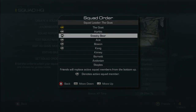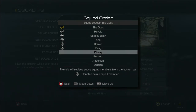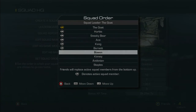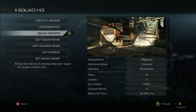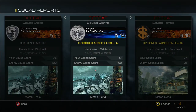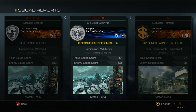When someone joins your squad, it'll bump the bottom player out first — it works its way up from the bottom of the list. So if Kennedy goes in, I can move him down, meaning Bowen would not play at that point but Burnett would. The squad leader is 'The Goat.' You can change the name of your squad — I have mine called 'The Billy Goats' because that humors me.